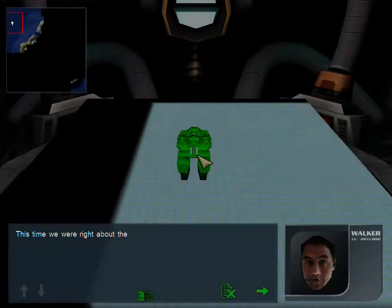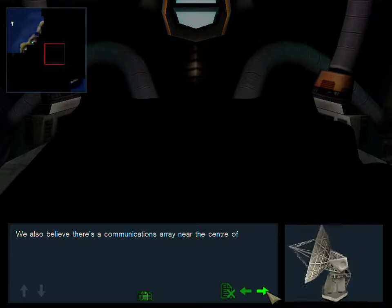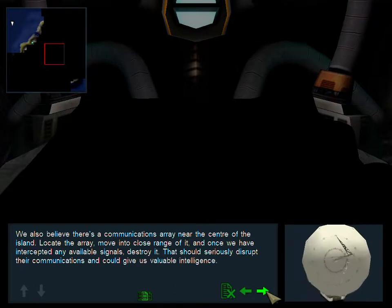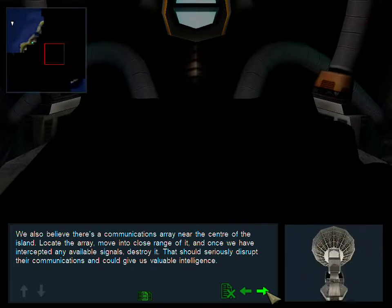This time we were right about the location of the facility. Waves of recon shoppers are leaving the island from an area near the southeast shore at roughly five-minute intervals. Assume the facility is located somewhere in that sector. We also believe there's a communications array near the center of the island. Locate the array, move into close range of it, and once we have intercepted any available signals, destroy it. That should seriously disrupt their communications and could give us valuable intelligence.